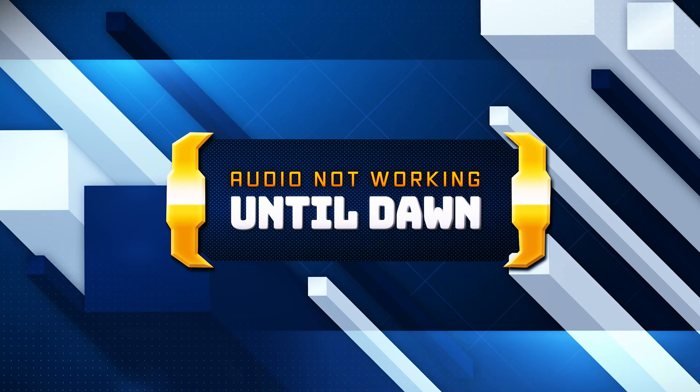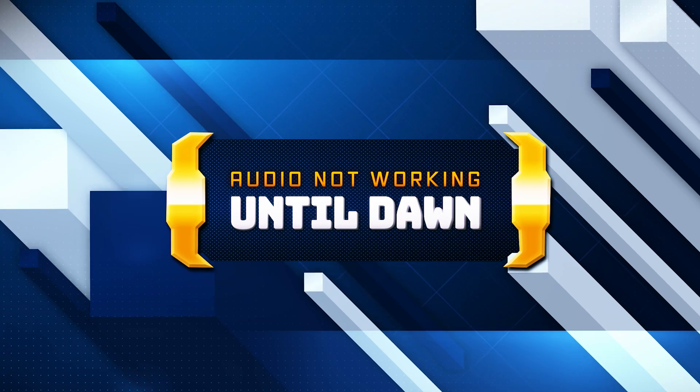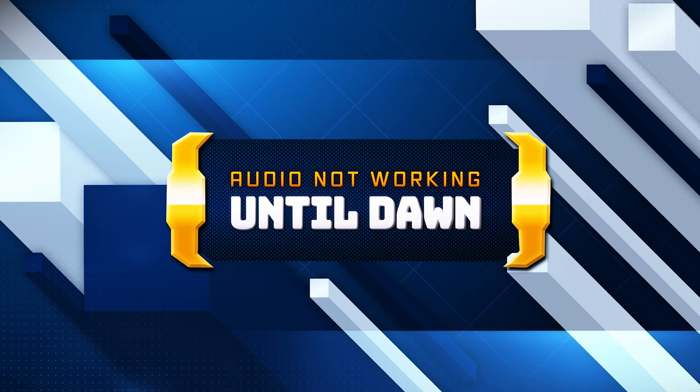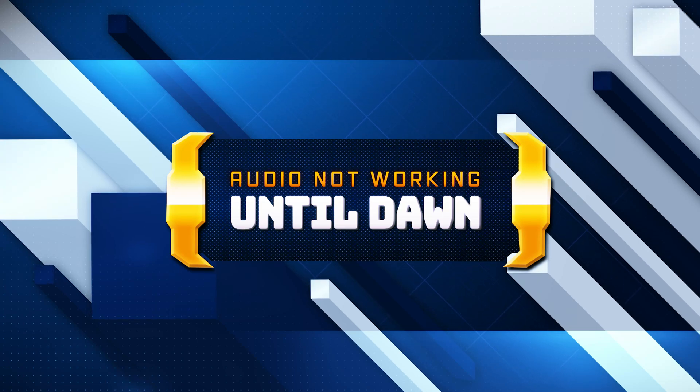If you are playing Until Dawn and your sound is crackling, too low, or it stutters, this could be happening because your audio drivers are damaged or incompatible. This can lead to audio glitches, distortions, or no sound at all in Until Dawn. Watch this video to learn how to fix your sound issues in Until Dawn in Windows 11 and Windows 10.